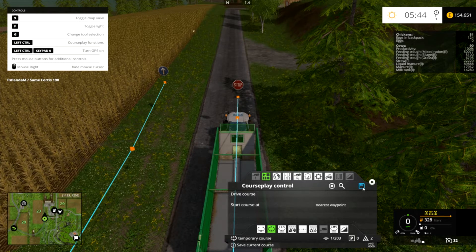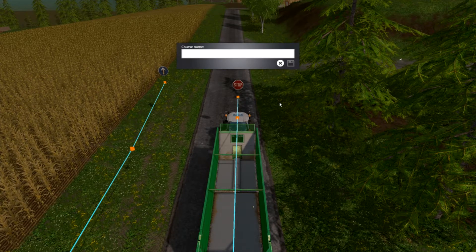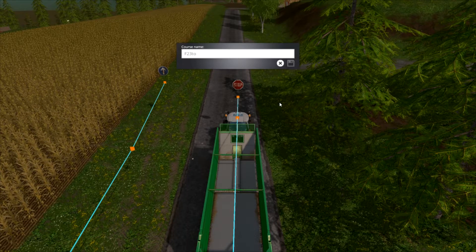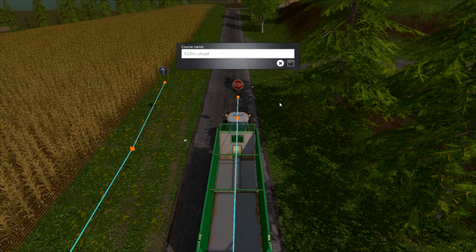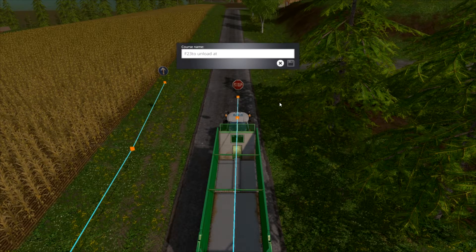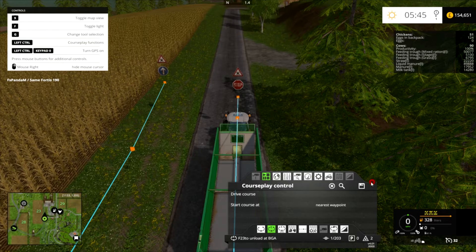What field is this — 23? So let's put F23 to unload at BGA. Save. Right, what we do is just cut the header off this side and then set up Ari and Peter on the courseplay. I've got three tractors but there's something else I want to do that I will explain.